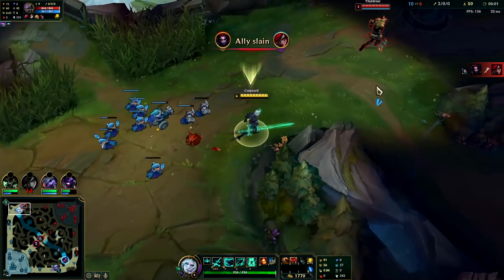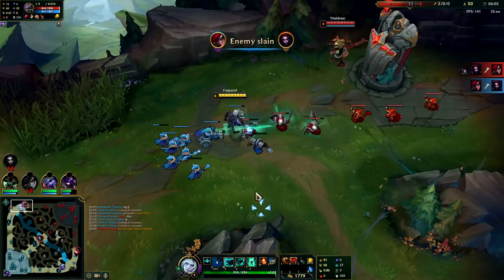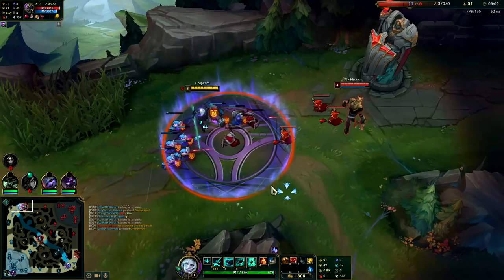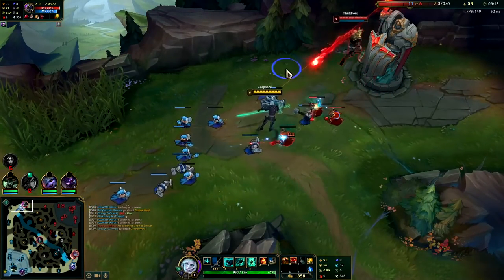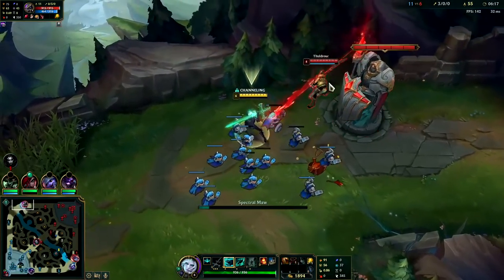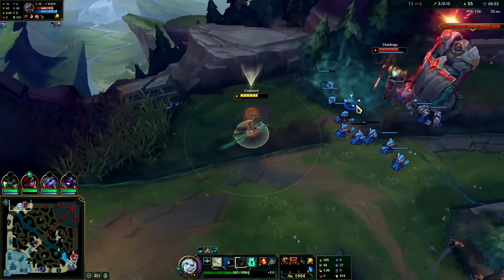We're getting pretty much all of these minions which is nice. Their Elise is mid. I'll poke him with a Q. I didn't want him to get that — I took way too much damage for that trade though.